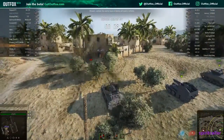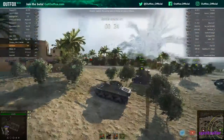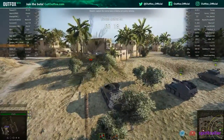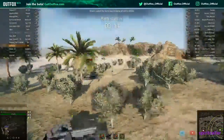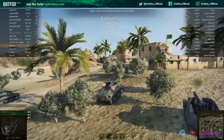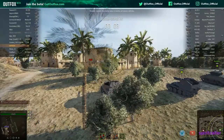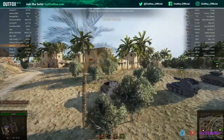All right, so we are one of the lower tanks on here and there are some tier six tanks — that's going to be an adventure. There's a little bit more foliage, which isn't bad. I kind of think I might go to the right, to the north, and see if there's some cover I can peek around and get some shots off.